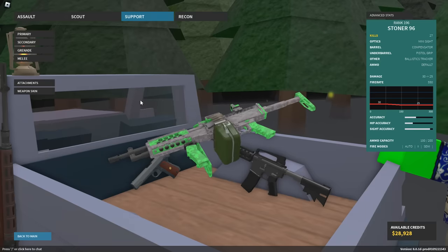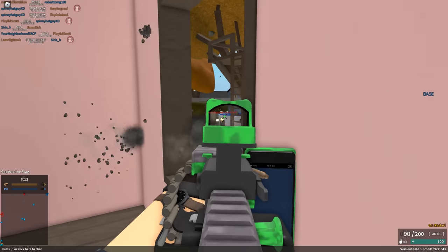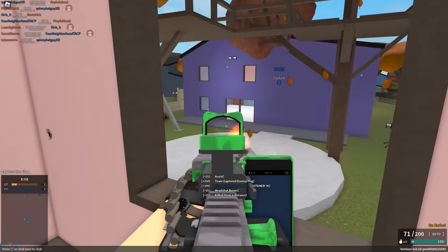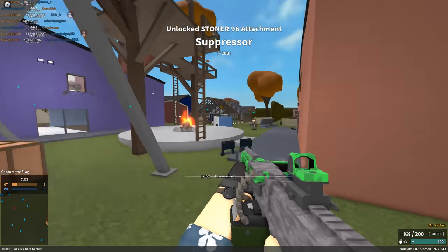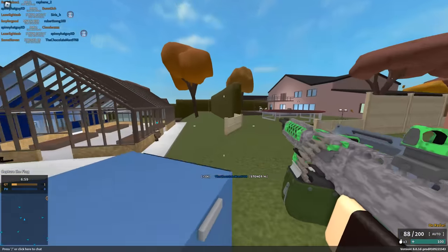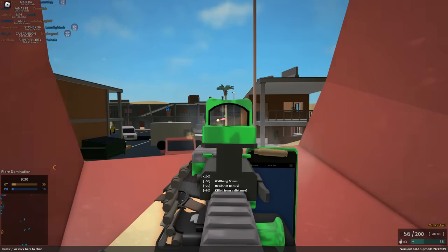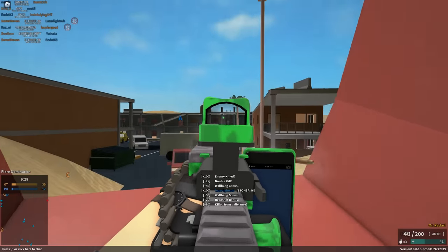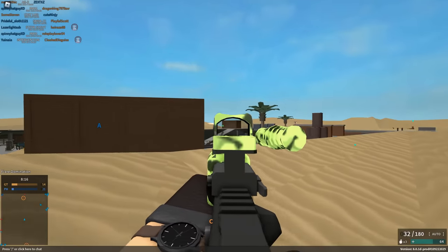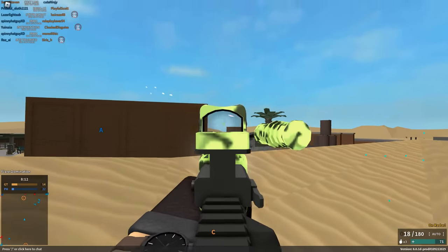If we scale things up, we get the Stoner 96, unlocked at rank 196, featuring its own unique playstyle: low fire rate, and pretty high muzzle velocity and damage range. However, since the movement speed is so low — some of the lowest in the entire game — it basically forces you into the playstyle of a TF2 sentry gun, which is perfect with its limited recoil. If that's how you play, it's great. But I think the Colt LMG is a bit more well-rounded for most people and better for general use, whereas the Stoner really only supports one playstyle.